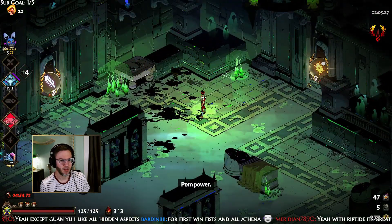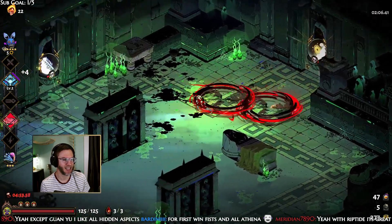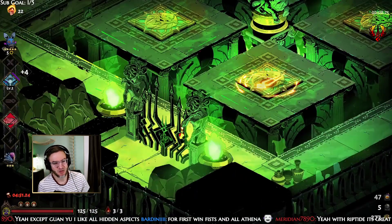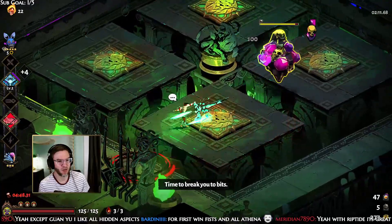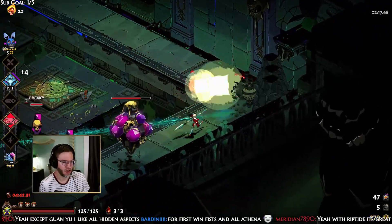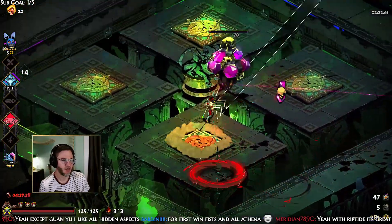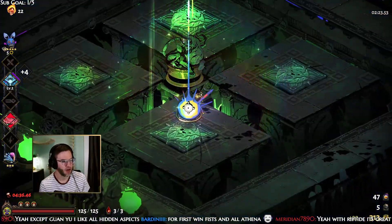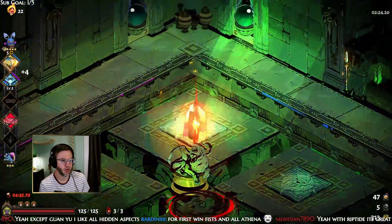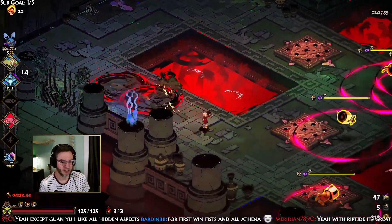Get that special damage up. Athena is always nice to have when you're trying to have an easy build — you can't go wrong with Athena on anything really. Her Call is great, her dash obviously is very good. In our case we'd probably take her attack without too much worry.